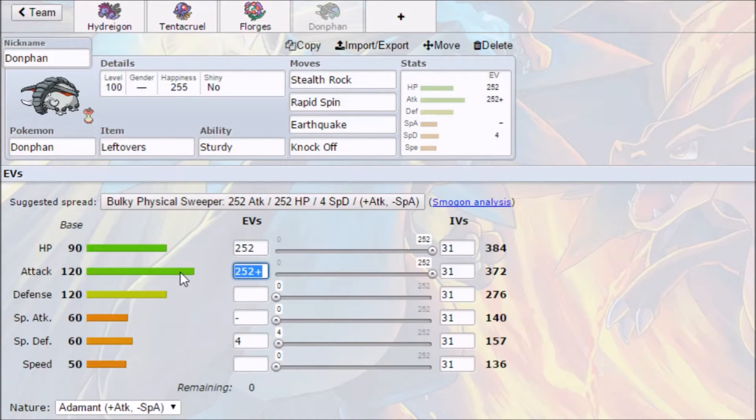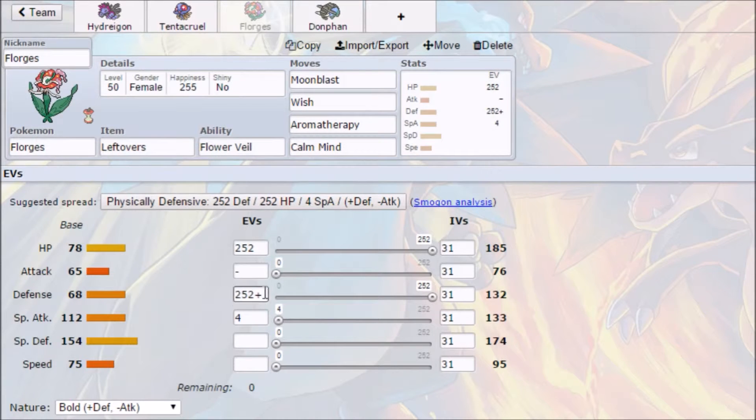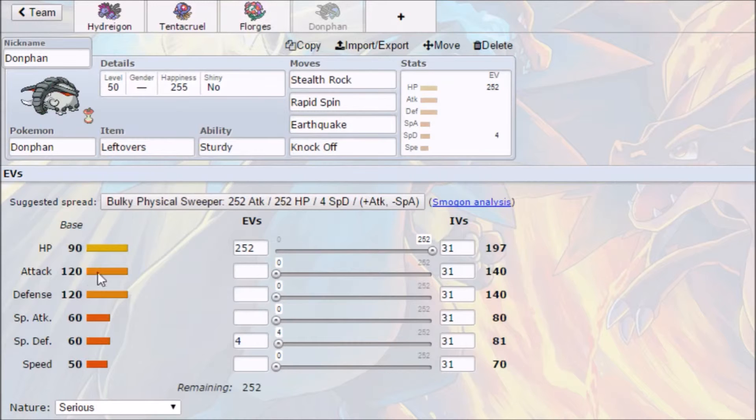I want this to be really defensive and able to take hits, since Florges isn't great on the defensive side. So we'll max invest Donphan in Defense with an Impish nature, plus Defense and minus Special Attack. That gives a nice odd HP, and we put the last 4 EVs into Attack. Its weaknesses to Water, Ice, and Grass are already covered in the team, and it also provides an extra Sturdy immunity.